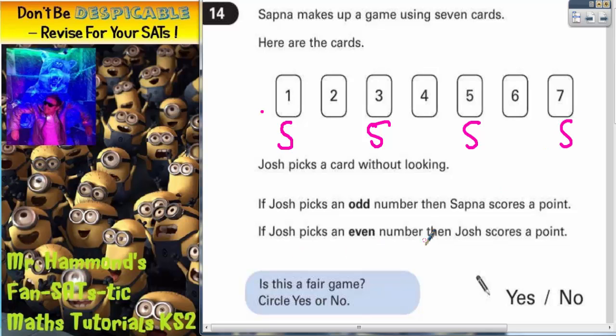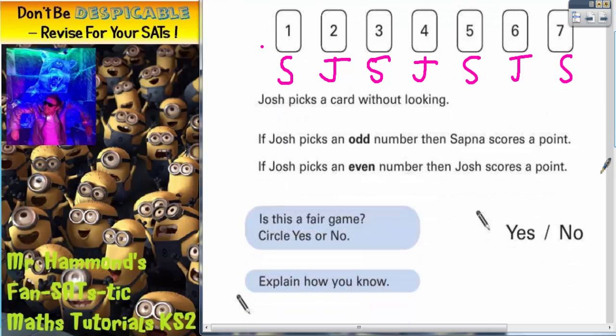And all the even numbers, Josh will score. So Josh will score on a 2, a 4, or a 6. Now straight away, you should be able to see this is not going to be a fair game. The question is why?